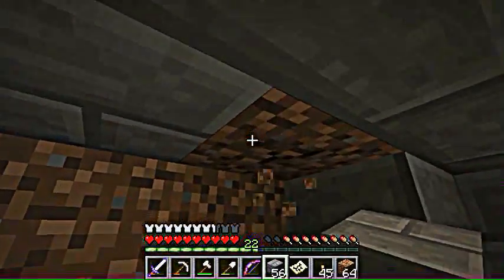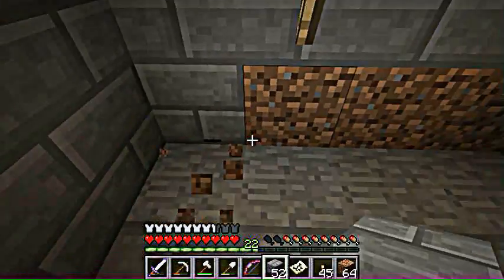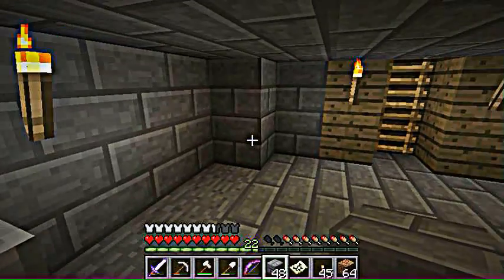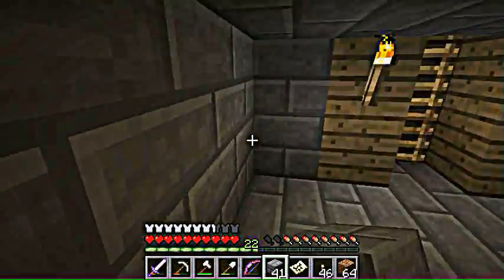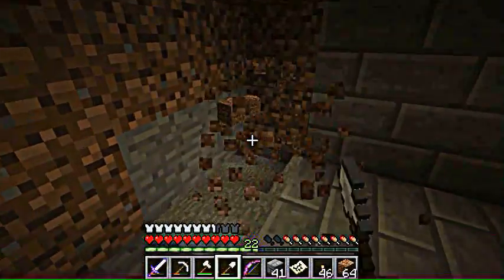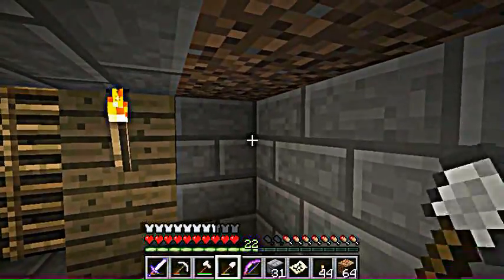Also, what you may want to do when you get the chests in is make some signs so you can label everything — that makes it quite a bit faster. You don't have to be overly descriptive; just group things quickly, like dirt and iron, coal, or whatever. Make sure you've got your torches up and a decent amount of light, then take care of the ceiling and we'll move on to placing the chests and signs.